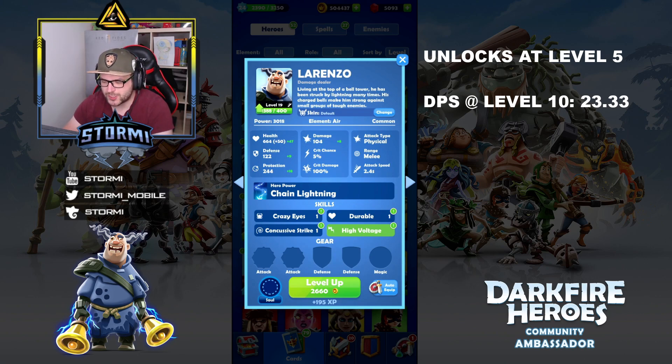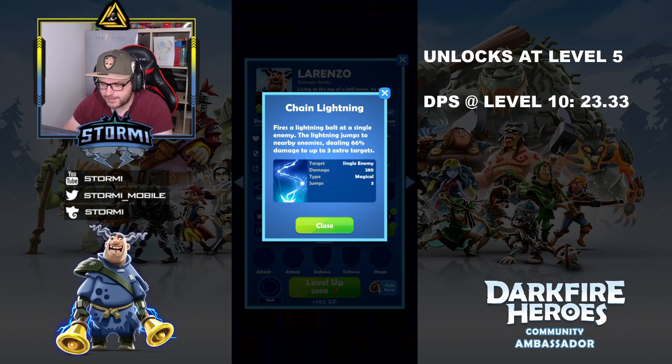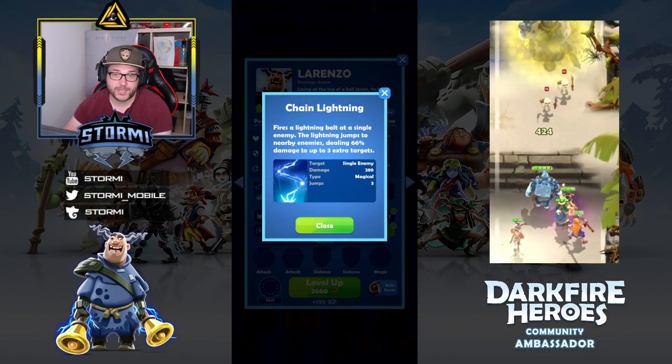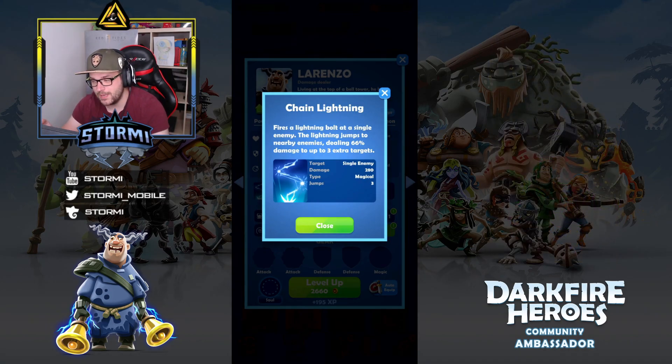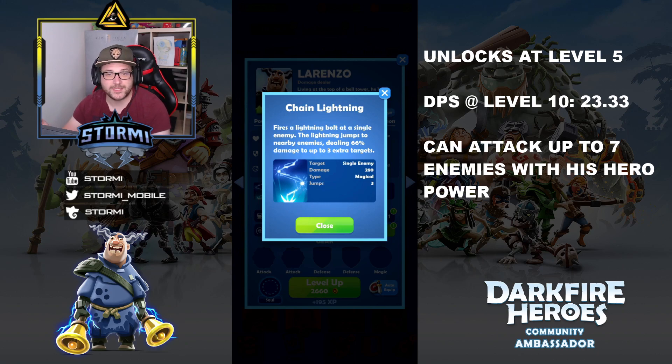His hero power is called Chain Lightning. It fires a lightning bolt at a single enemy; the lightning then jumps to nearby enemies dealing 66% damage to up to 3 extra targets. The base target is a single enemy, the damage is 280 which is quite a lot, and the damage type is magical. This is important — he is a free-to-play hero causing magical damage with his hero power but physical damage with his auto attack, similar to Coral. With the jump stat currently at 3, he attacks 4 enemies in total.